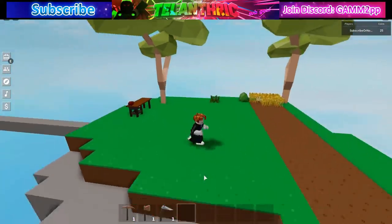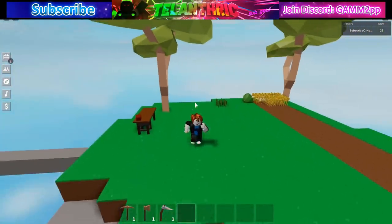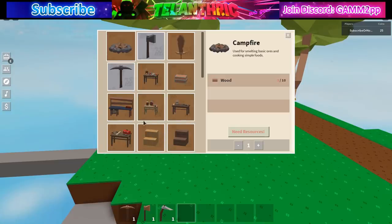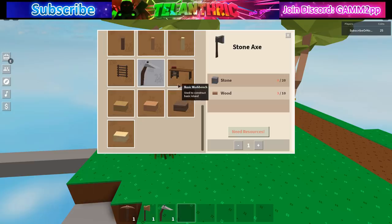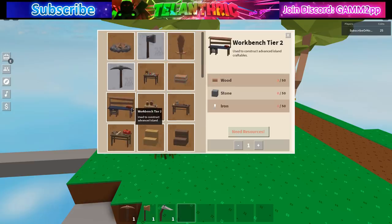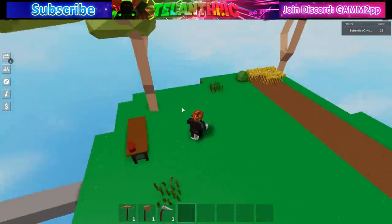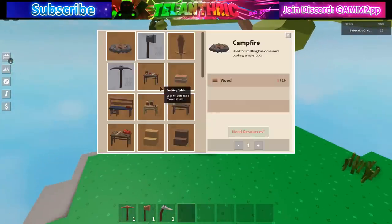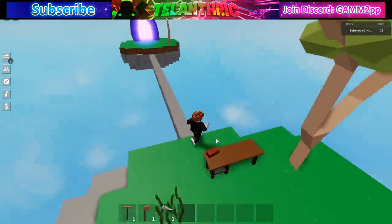I'm going to explain most of this rather than play through it again. After making those tools, you make the tier two workbench, and then whenever you can make the anvil do that — or try to make the tier three workbench if that's required for the anvil. Once you get the anvil, make the iron tools and then make a wooden sword for 20 wood.